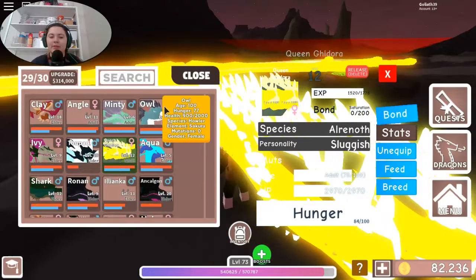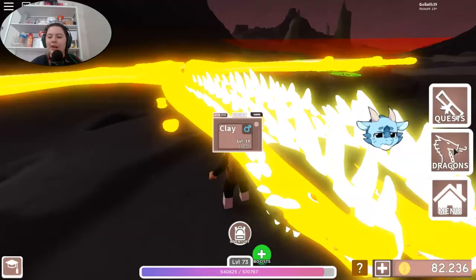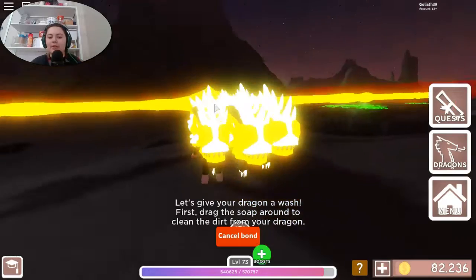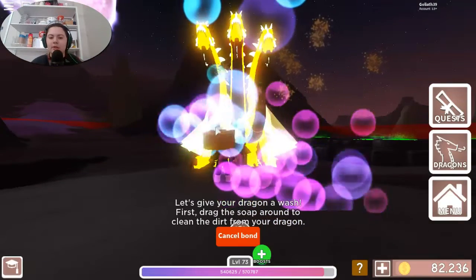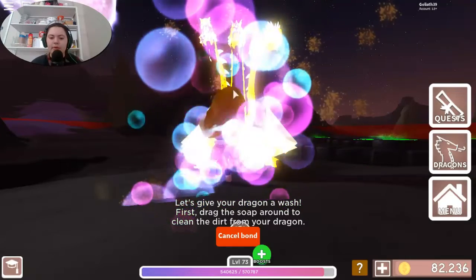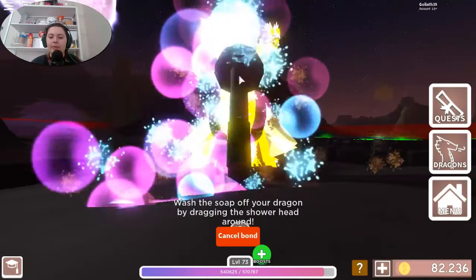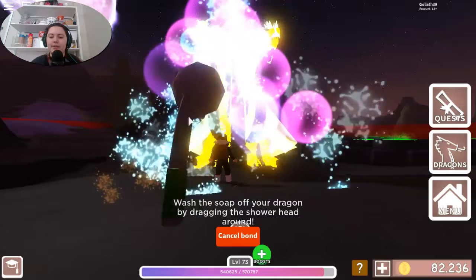Her personality is sluggish. I haven't really washed a hydra so we're gonna check that out — though Tupac I would love to wash. All right, there we go. Did they get rid of the front legs? I don't see a pair of front legs anymore. I think they might have gotten rid of the front legs on the hydra. The wings are definitely on the ground, which is something I'd probably never even noticed.